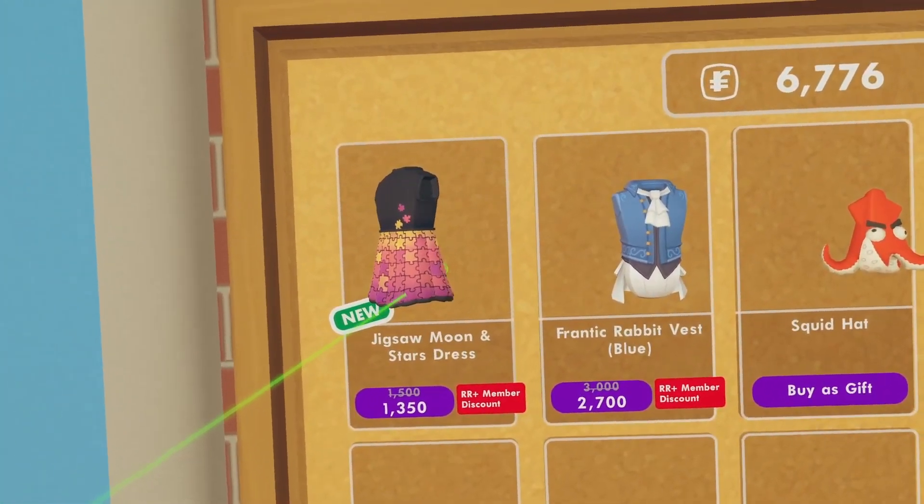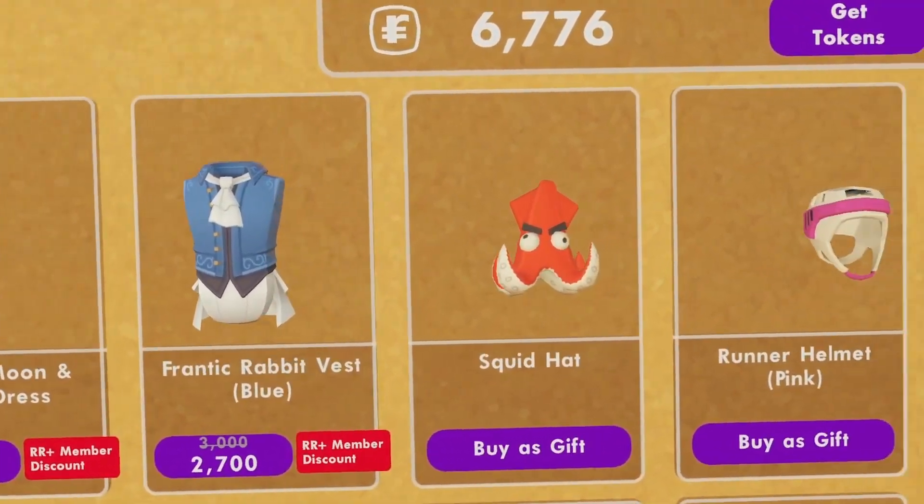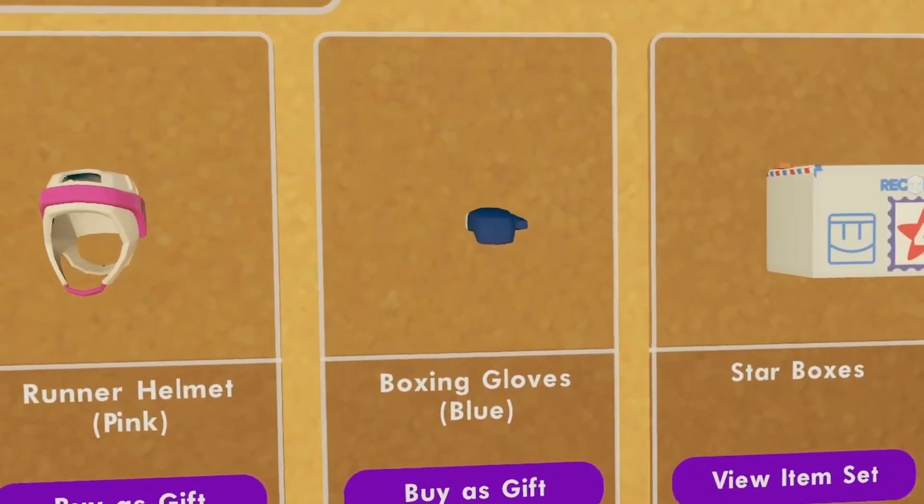Starting off here with our new Jigsaw Moon and Stars dress, our Frank Rabbit vest, our Squid Hat, the Runner Helmet, and Boxing Gloves.